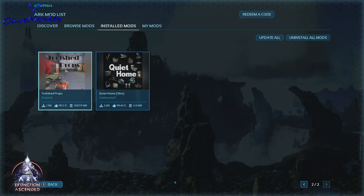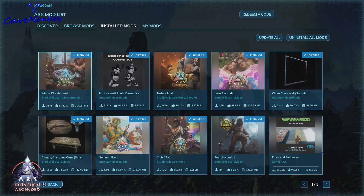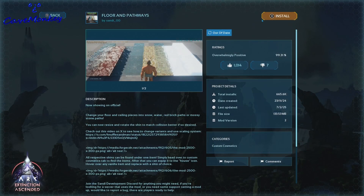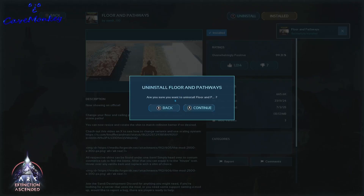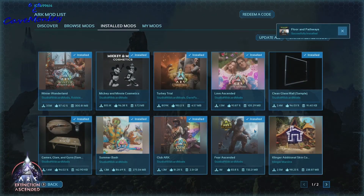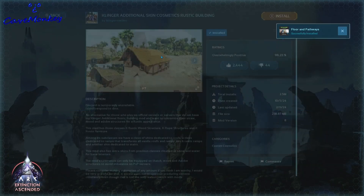There were four additional ones that were added. To get rid of these — this one here says it needs an update, it's out of date. To get this thing actually off the list, or any of these that you didn't install, just hit install. And as soon as it tells you it's installed, uninstall it. Then go back — hey, look, it's missing. Do the same thing for the other ones.